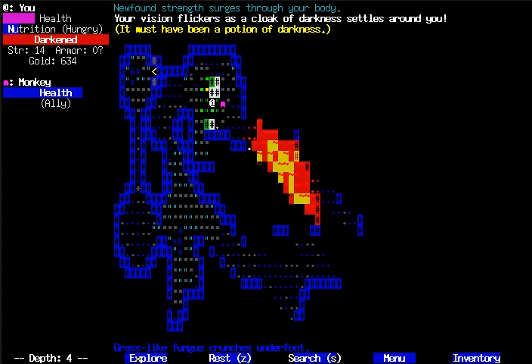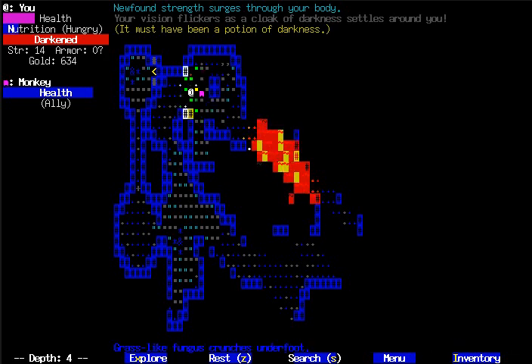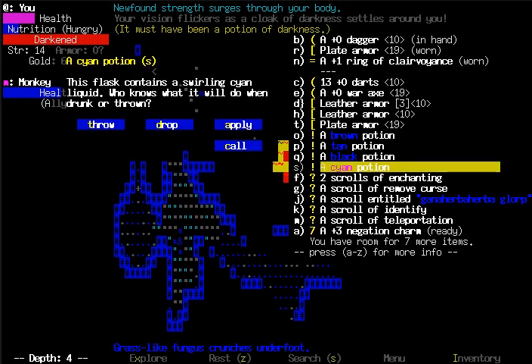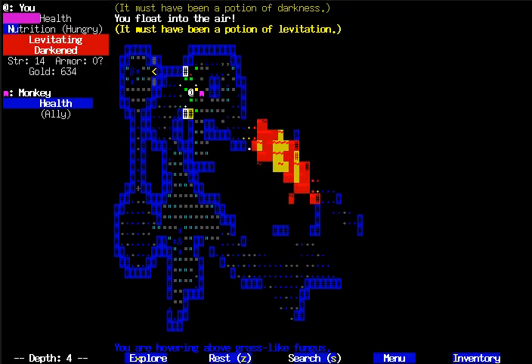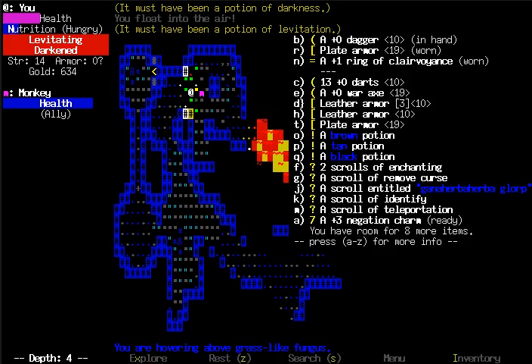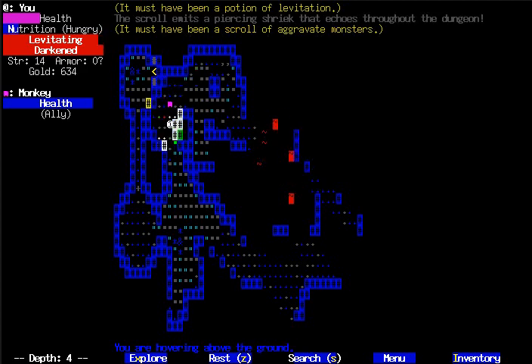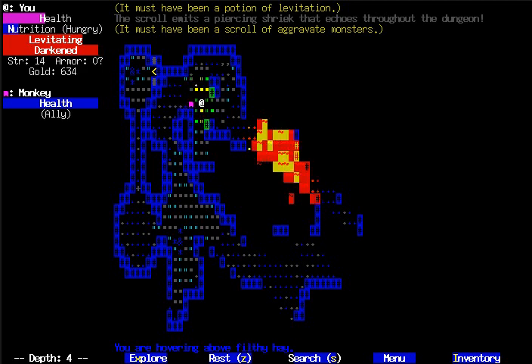I don't have more than one of any of the others. Darkness potion. I can't really wait a hundred turns to heal though because I don't have any food, so I'm just gonna try random potions. I'm levitating now — that's good. Not particularly handy, but could be. That was probably a bad idea — that was a scroll of aggravate monsters, which means everything now knows that we are here and it does not want us to be here.